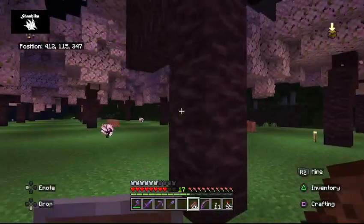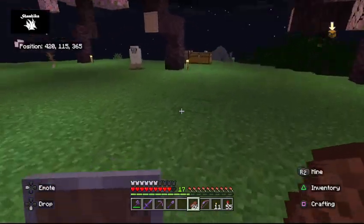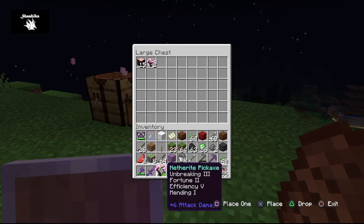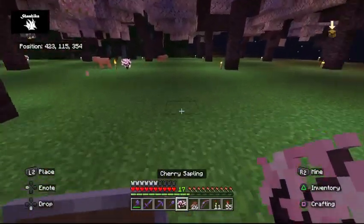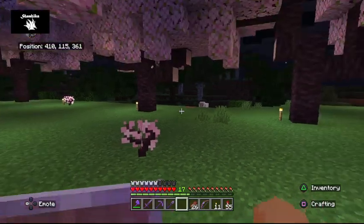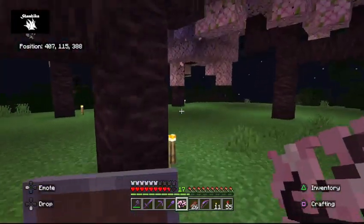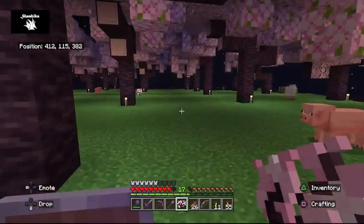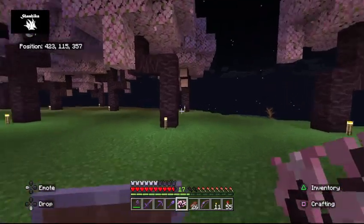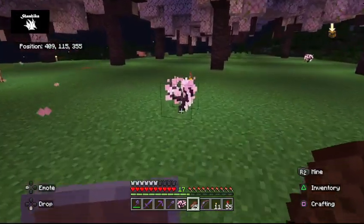Let's talk about some of the good and bad things about this tree. Just like all the other simple trees, all you need is a single sapling — just one sapling. You find a plot of dirt with a free growing space above it, throw it in the ground, and it'll automatically grow on its own. Just like most other trees, you can speed the growth up with bone meal, but you don't have to — you can just leave them and they will grow.